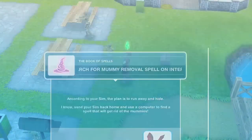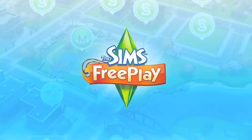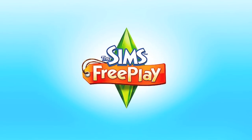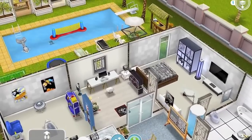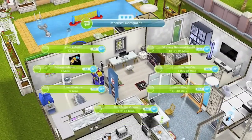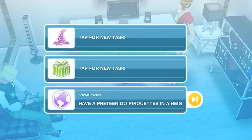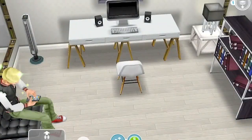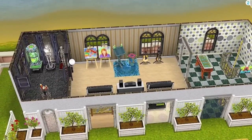Next up, we're going to go to the internet and look up a way to get rid of the mummies. So we're going to go back into the house since the park has no internet. We're going to search on the computer and hopefully look for mummy removal spells. Then we're going to perform it on the magic wand, which is wherever we placed it — it's going to be on the podium.